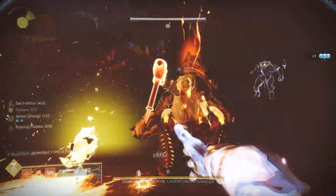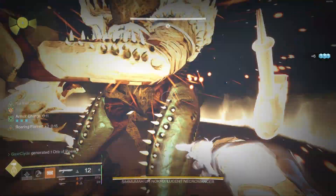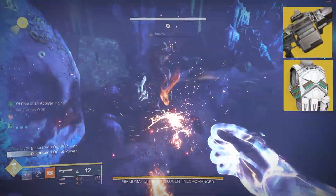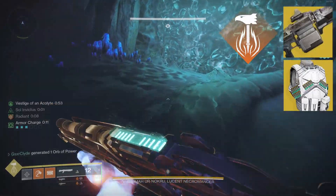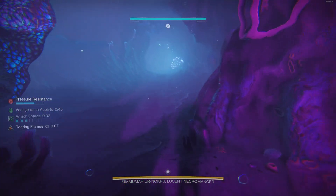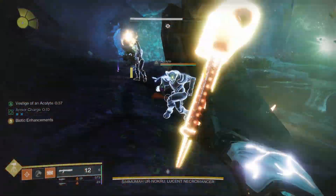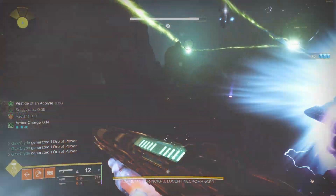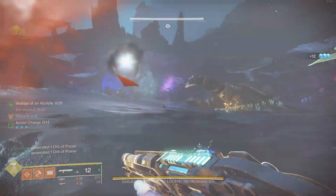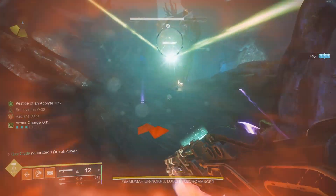You don't have to swap weapons if you want to stick with Arbalest, but I wanted to show you how to stay alive and clear ads with this build. Controlling ads on this titan build is simple. Make sure all ads are clear going into DPS for a clean phase. There are plenty of alternatives like Xenophage with Actium War Rig, but this breakdown should help you. Hopefully this breakdown of the titan build has helped you — the bonk lives on. I'll see you next time.